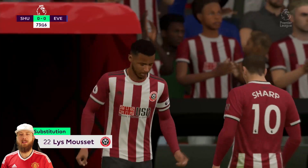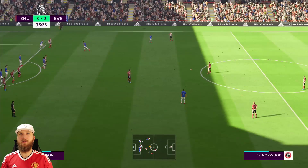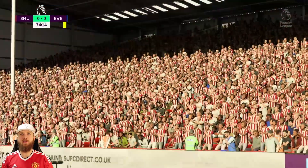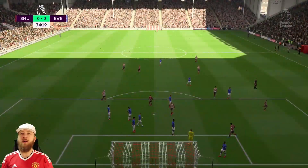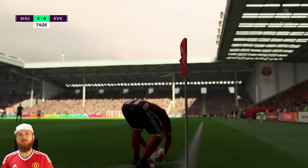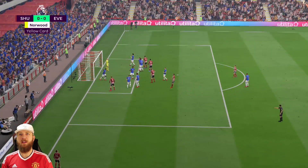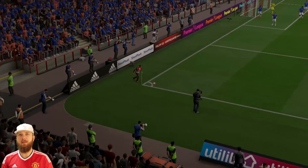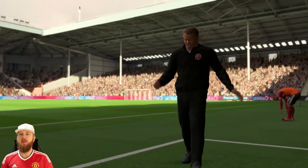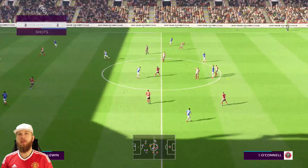Sharp comes off with Lys Mousset coming on — he's popped in with a few goals recently, not a bad substitution. Norwood puts the ball in and it comes off an Everton head for a corner kick. 15 minutes left to play. Can either team get the goal to get the victory? This is starting to seem like a one-goal sort of match, something special is needed. Norwood puts the corner in, finds the man who heads it wide — the manager is very upset about that. He was free to head it but just didn't have the placement.